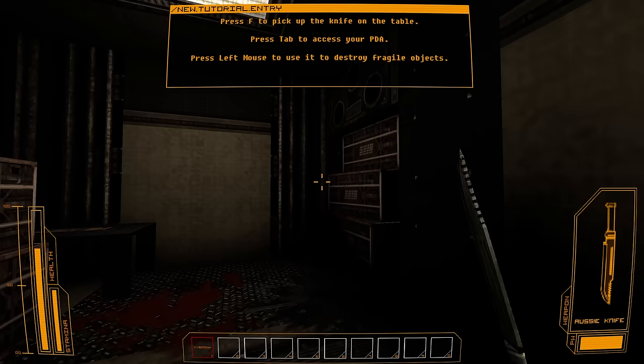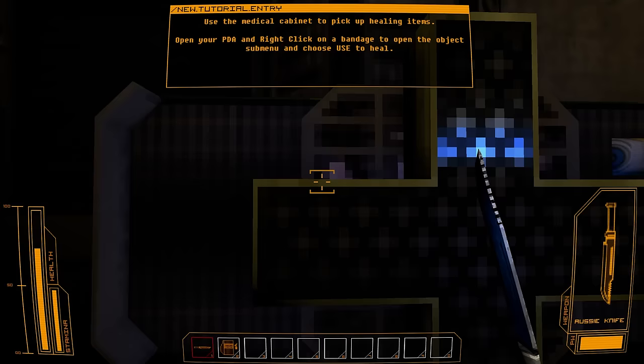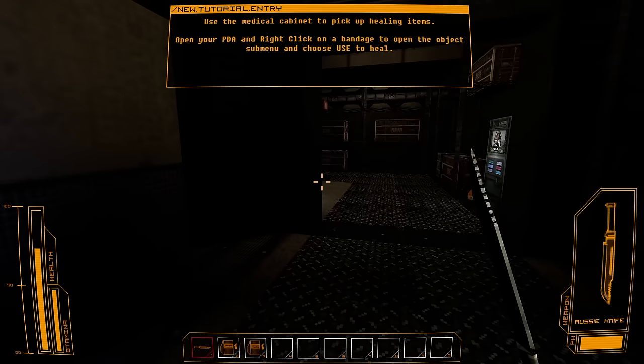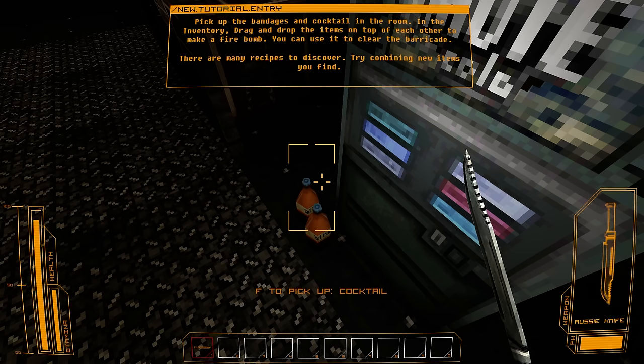Use the medical cabinet to pick up healing items. Open your PDA and right-click a bandage. Maybe I was meant to take damage. Pick up bandages and cocktail in the room in the inventory. Drag and drop on top of each other to make a fire bomb. You can use it to clear the barricade. Many recipes. A little bit more developed than I expected.